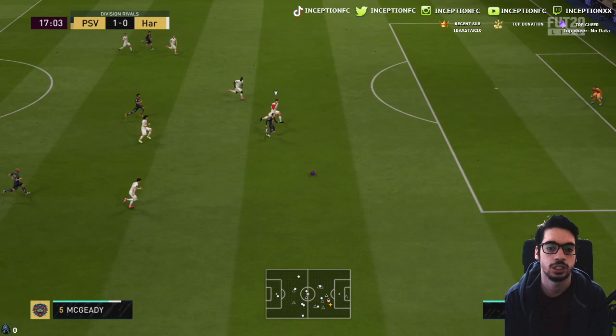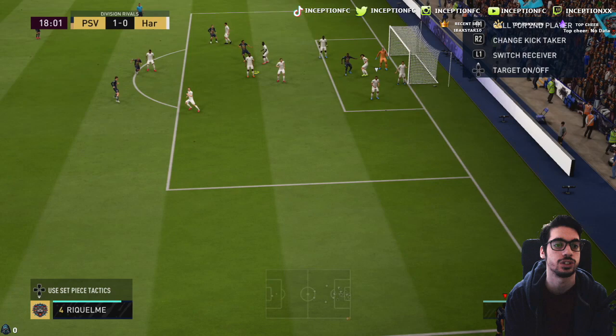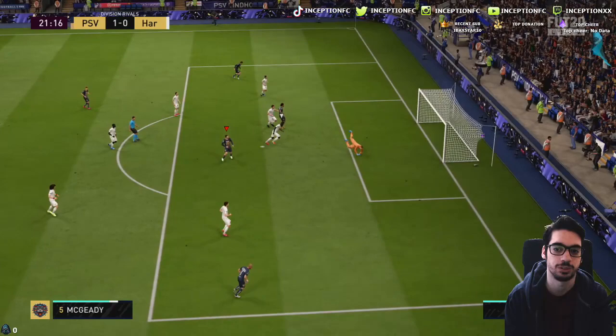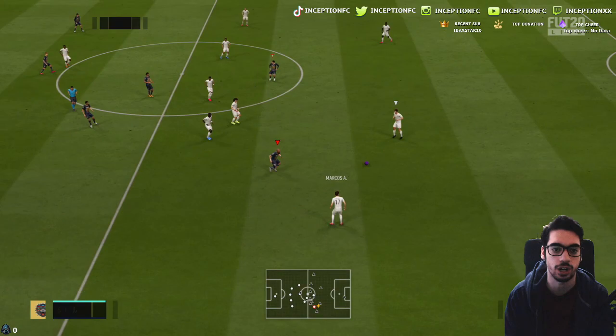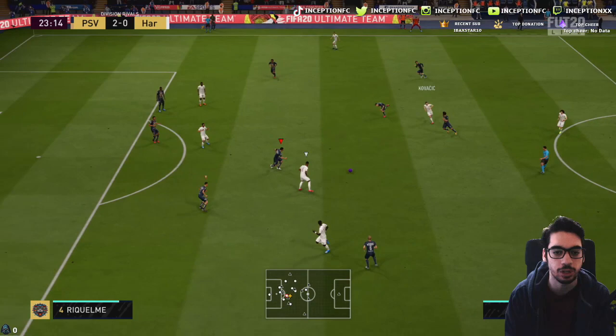Nice — good physical capabilities. Solid shot with his weak foot — in all fairness I probably should have gone for the far post there, might have actually worked out. Nice, great dribbling — fantastic dribbling. I think the left attacking mid or striker position — yeah, for sure, he's really fun to use. I'm really enjoying the card. I think the five-star skills is what really tops off this card; if he had four-star skills it would be a very generic card in my opinion, but the five-star skills is what really tops it off because of that quick movement from skill moves.